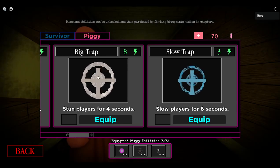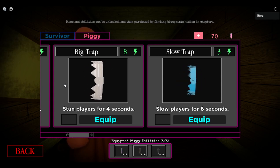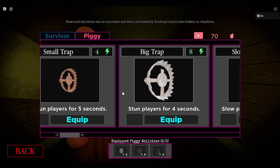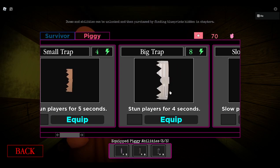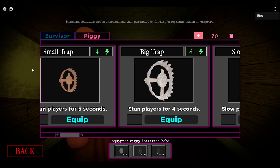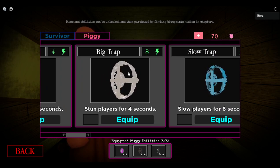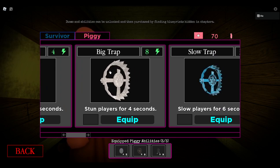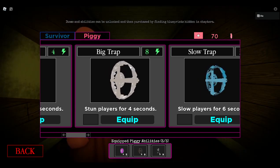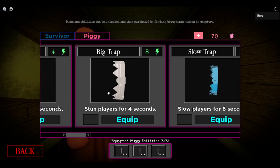Next, the big trap. It's alright, not that good. It's big, yeah. But you can use the small trap for an extra second of stun at half the energy. And you can jump as piggy, place it, and if you time it correctly, if they have a small avatar, they can't go over it or under it — it's just your better bet. Big trap, on the other hand, doesn't blend in that well. When you look on the floor, you'd think, that's strange — this does not blend in.